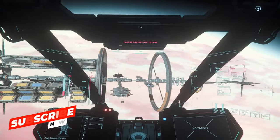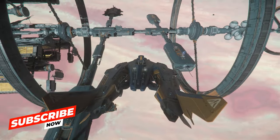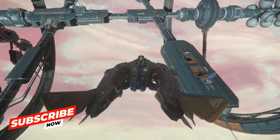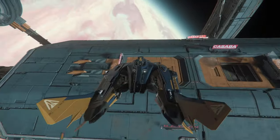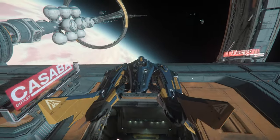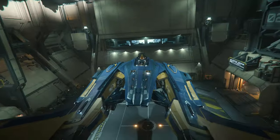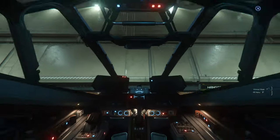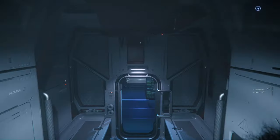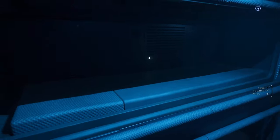I am already on the way back to the hangar and then we will have a quick look inside the ship. The key features here are two beds to look out for.